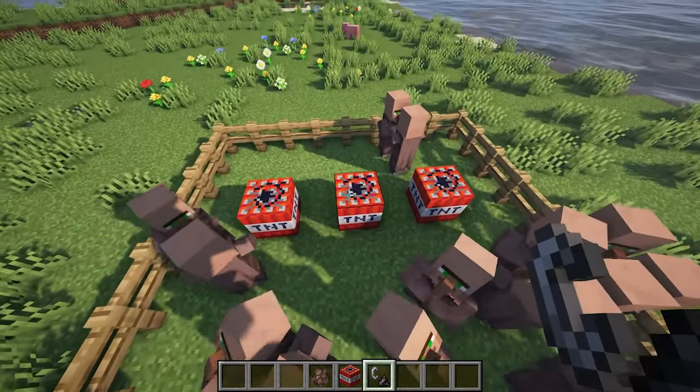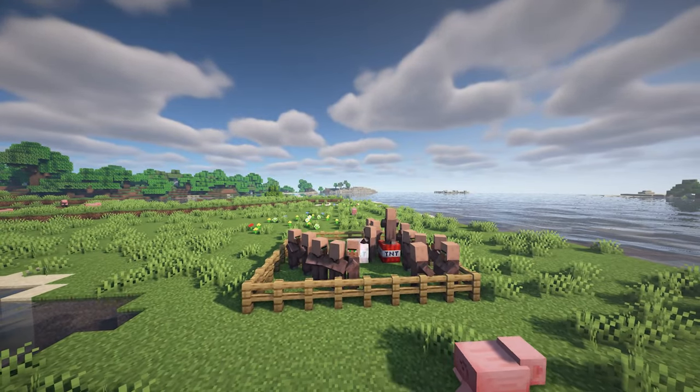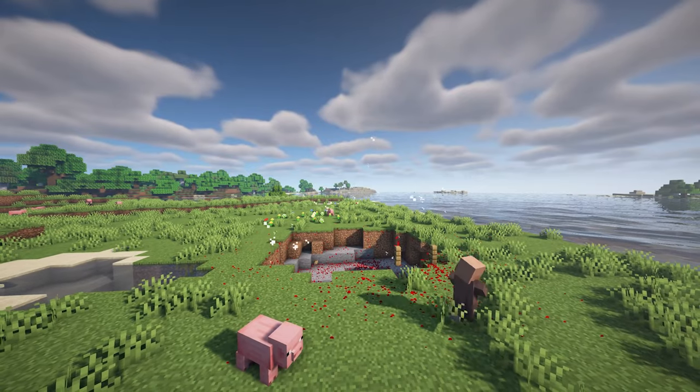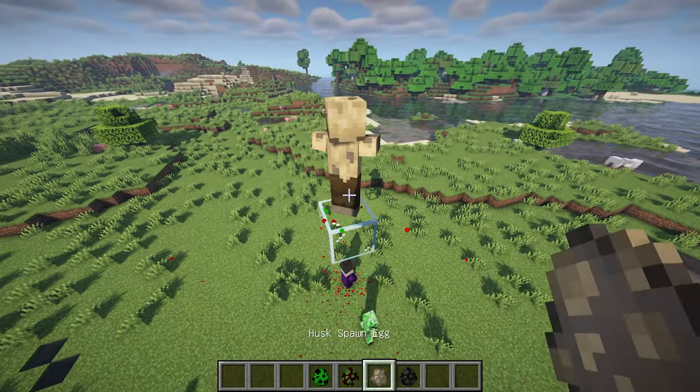In the latest update, BN Blood Particles has undergone a significant overhaul of its particle spawning system. Now, particles not only spawn from hits but also from explosive damage and falling. This feature is supported by all modified and vanilla projectiles that deal damage.